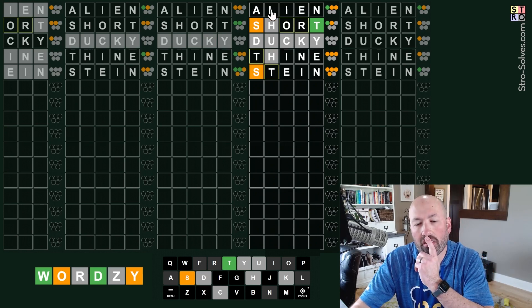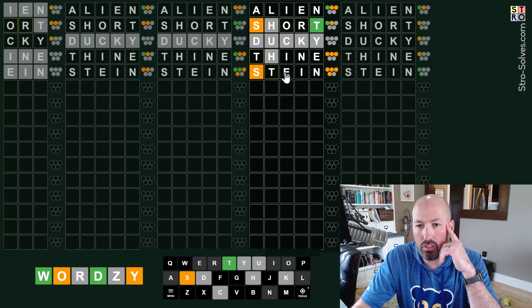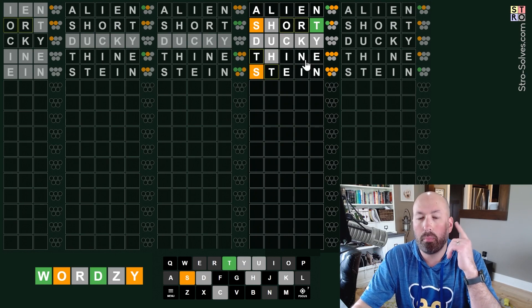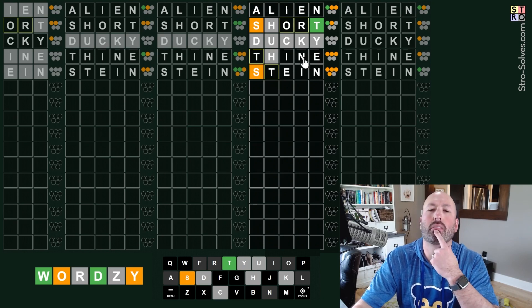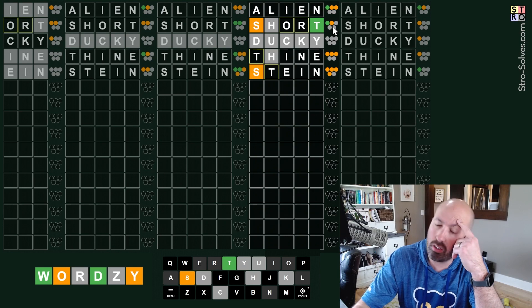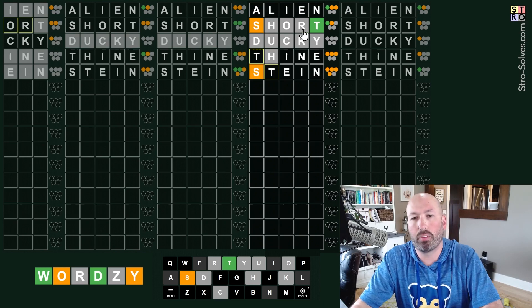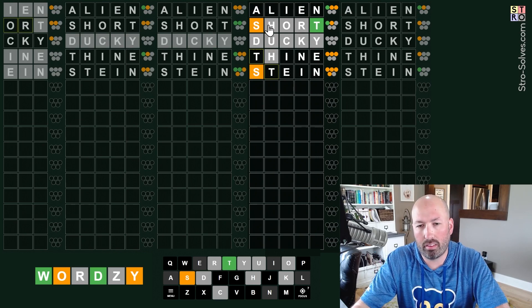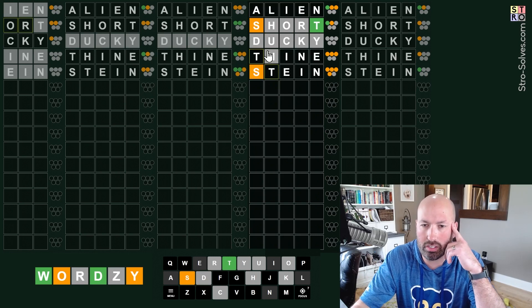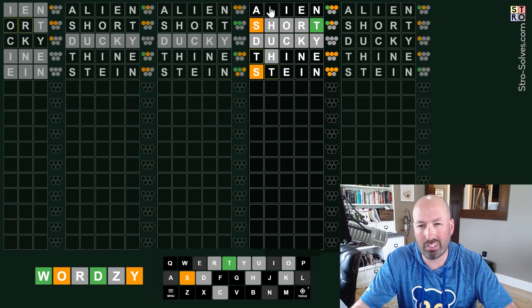If the T is green, these are both gray. So we've got T, two from E, I, and N, and one from A or L. And the A or L has to be the green, unless the E is the green. Could be something like 'inset'? But looking at the other words, this one does not have an S - that's interesting. The O and R have to be yellow here because the gray is here. So we've got one from A, L, the O and the R, and then one from ducky.